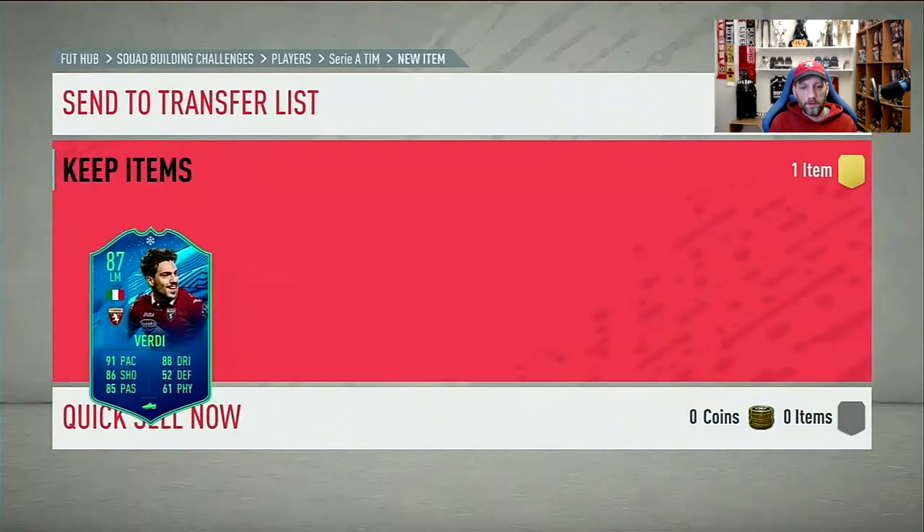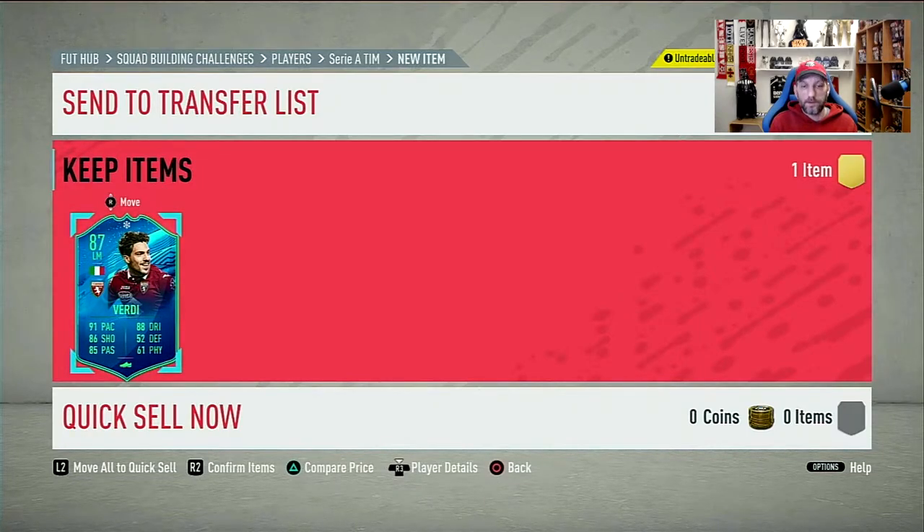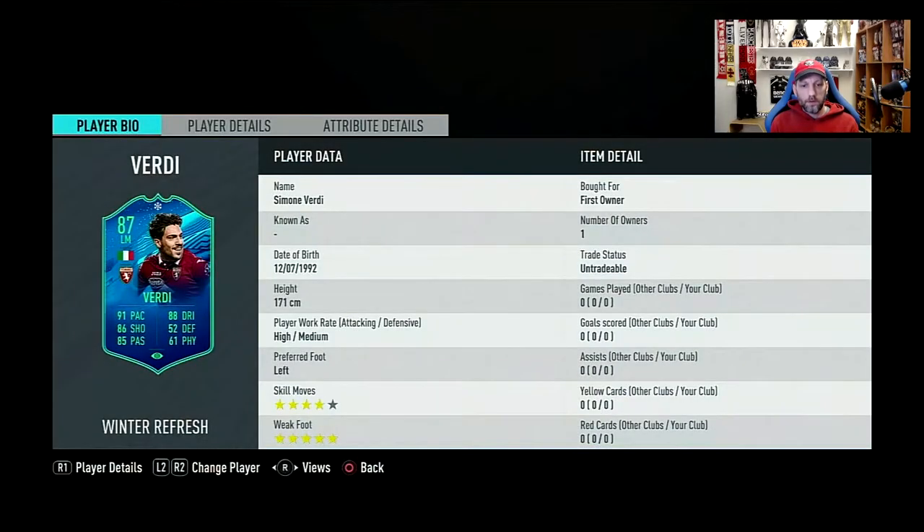So we'll go ahead and pick up this Simone Verdi and see how this card is. We added him to the team as a left mid. Simone Verdi is an upgrade from his 80 base gold card — he hasn't had any special cards this year. Like I said, last year he had a ones-to-watch which had an in-form 84. This was a great card, I really liked it and played him many games. He's 5'7", high/medium work rates, left footed on the left side, but with 4-star skills and a 5-star weak foot. That's something that has this card standing out.